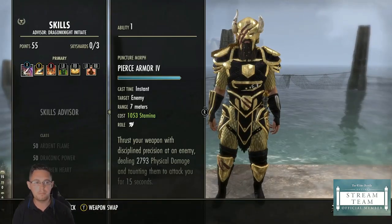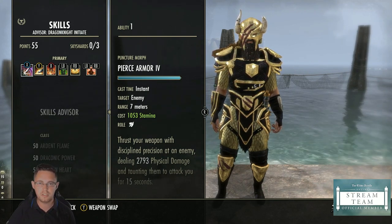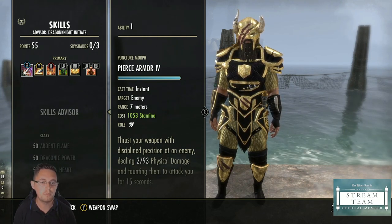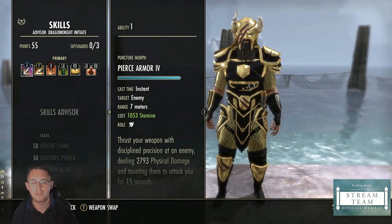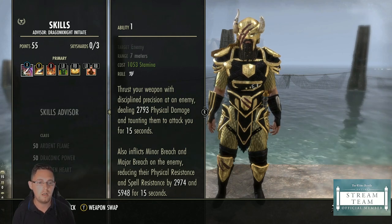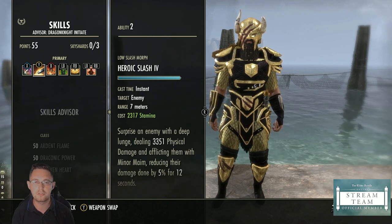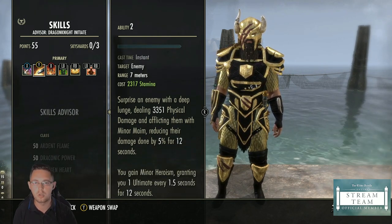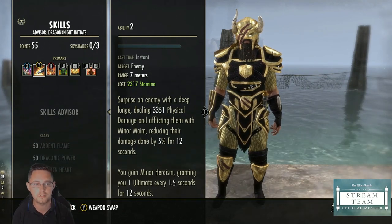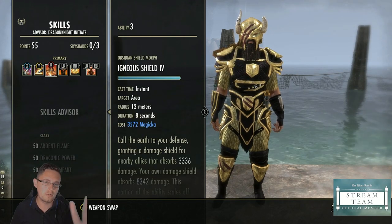Looking at the skills — this is a beginner tank skill bar intended to be used until you start doing harder content. Pierce Armor is a must-have to taunt enemies and debuff them for your group so they take more damage — it's the most vital skill. Next, this skill reduces the enemy's damage and gives you ultimate back. As a Dragon Knight tank, getting your ultimate back as fast as possible is extremely important, so that Minor Heroism is key.